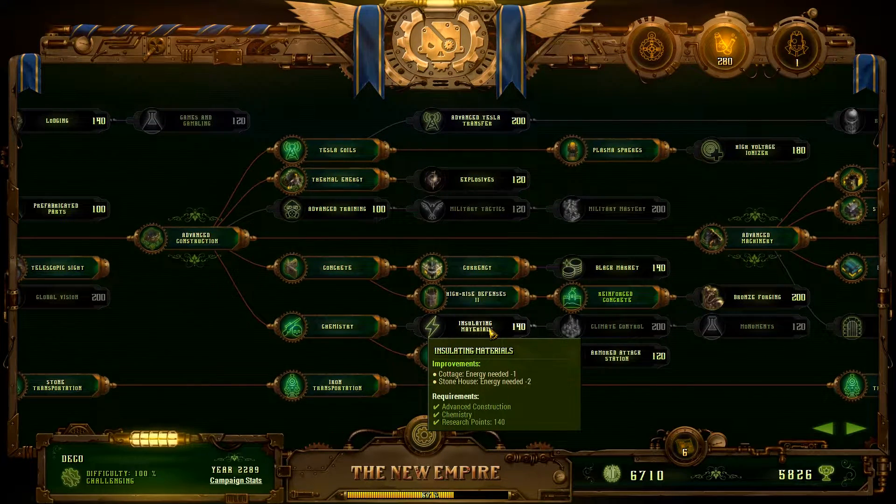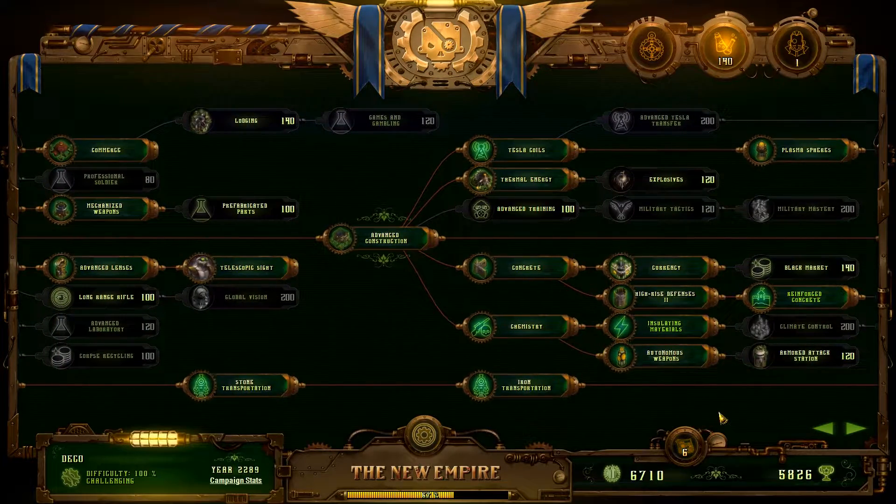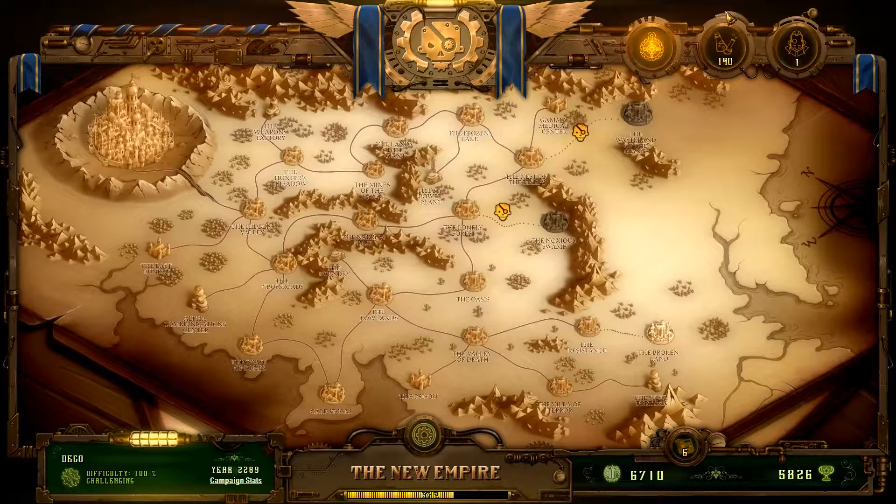And I'm going to pick up insulating materials to reduce our energy needs. Because by the time you've got 100 cottages, that's a non-trivial amount of electricity. And I'm going to need that so hopefully I can build more compact bases, smaller defenses, patrol them better, that kind of thing. I'm going to hold on to those last 140 points — I don't know what I want yet. I didn't see anything really obvious in there that jumped out at me.